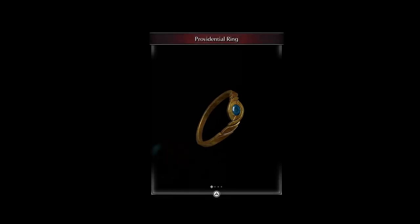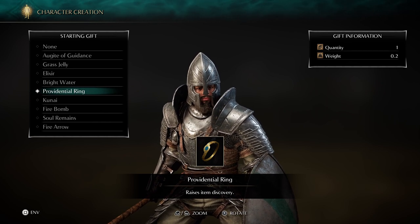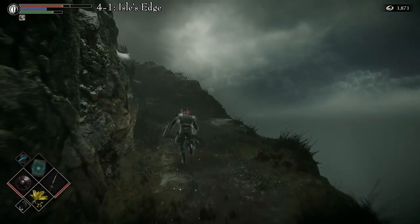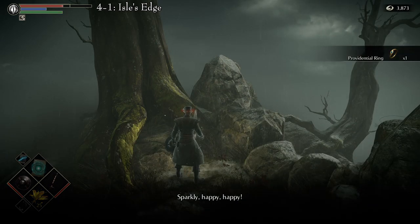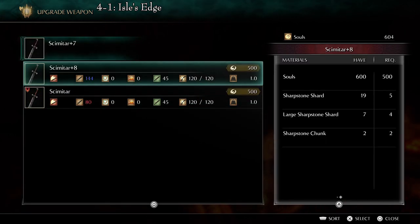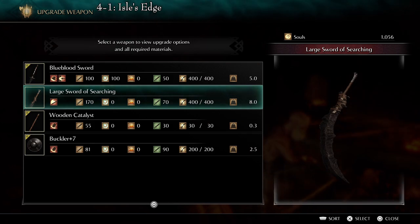The Providential Ring is a luxurious ring of simple design. It raises the chances of item discovery. There are two ways to get this ring. The first way is to pick it as the starting gift when creating a new character. If you're interested in getting all the rings with a single character, make sure you pick it up here as it is the easiest way. Alternatively, the second way is in Area 4-1, Isle's Edge, also known as the Shrine of Storms. You will need to do a trade with Sparkly — specifically, the Large Sword of Searching for the ring. Note that, possibly due to a bug, the Large Sword of Searching must be created using the Scimitar as its base weapon. If any other weapon is used, Sparkly will not accept the trade. So get a Scimitar to plus 8, upgrade to the Large Sword of Searching, and trade it.